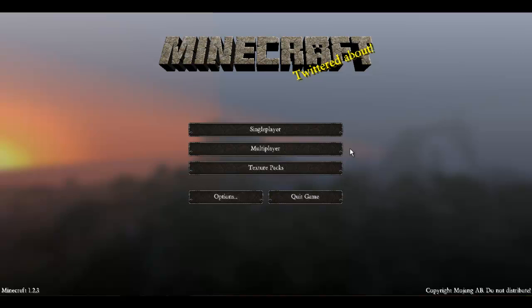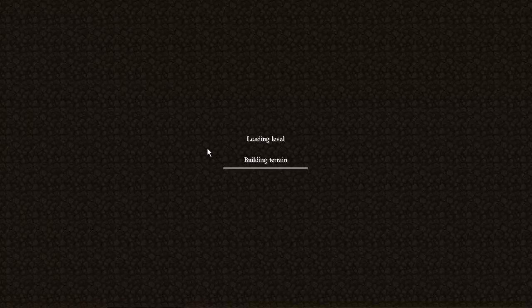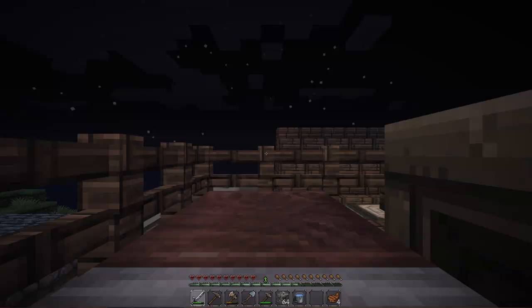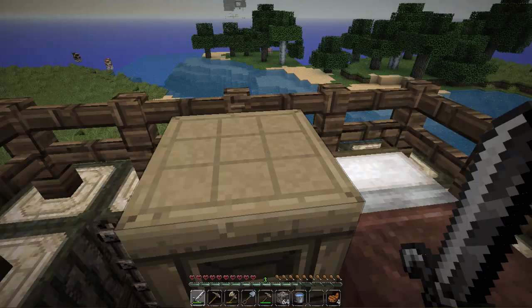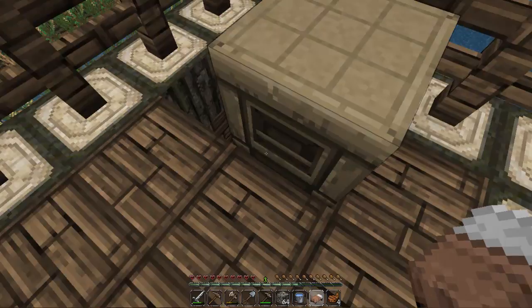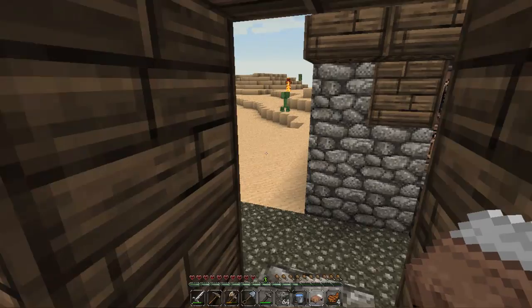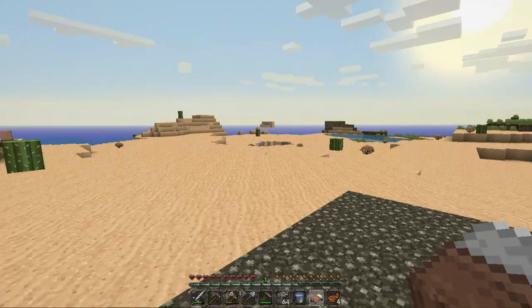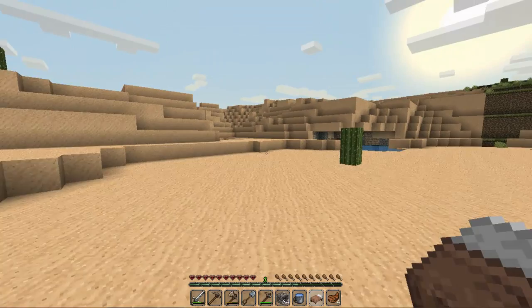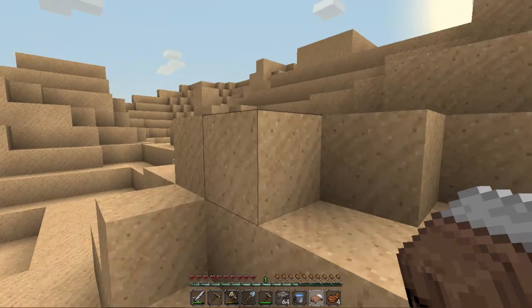Hey, welcome back everybody, this is Pocalypse706 coming back once again with my Let's Play hardcore series. I wanted to get right into the game because today we are in search of another jungle biome. We did manage to find these two little lizards. Let me take this bed with me — I have enough wood so I don't need to worry about this crafting table. Sorry if it's lagging. I'm going to run my ass off. I have no idea where I'm heading but I guess we're going this way to find a jungle.